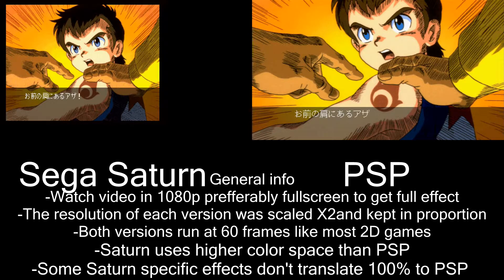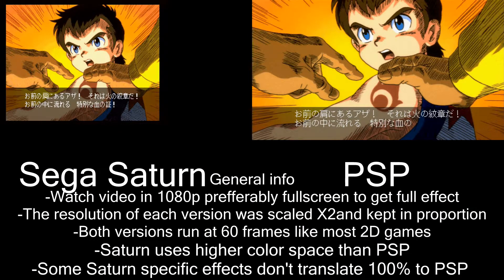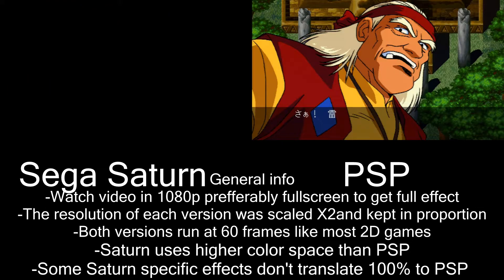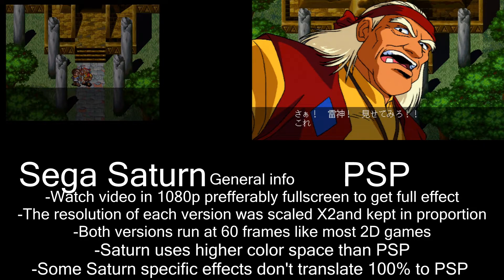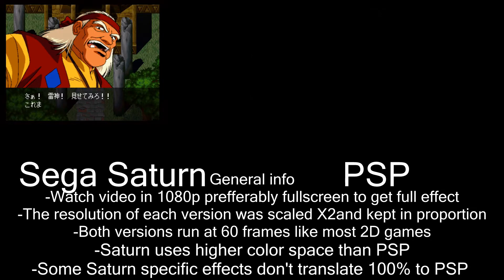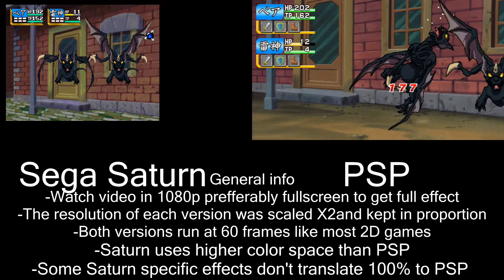Here is a good example where you can spot the difference as far as the color space goes. In that screenshot it was very clear that there was a lot more graininess on the PSP side, where there was none in the Saturn version. There is some graininess in the Saturn version, but that's mostly just image compression and not the color space.